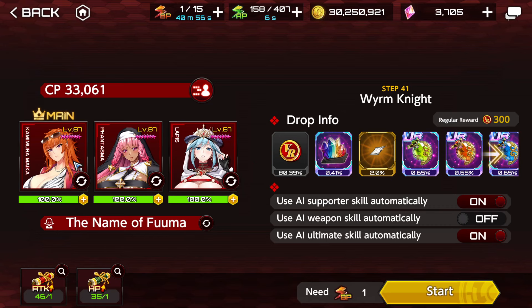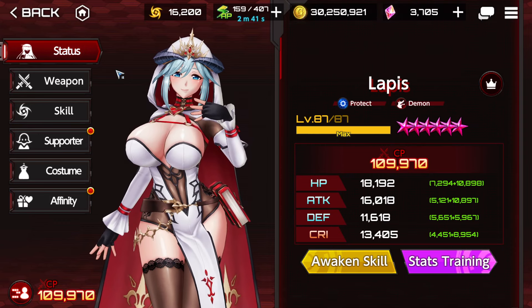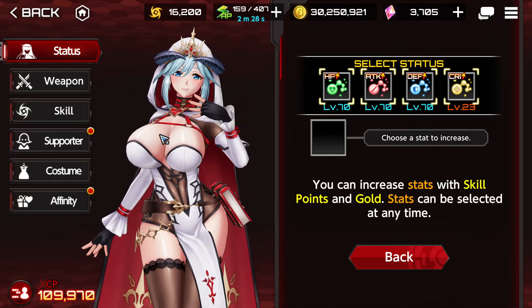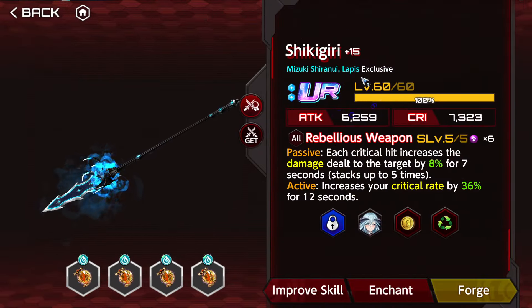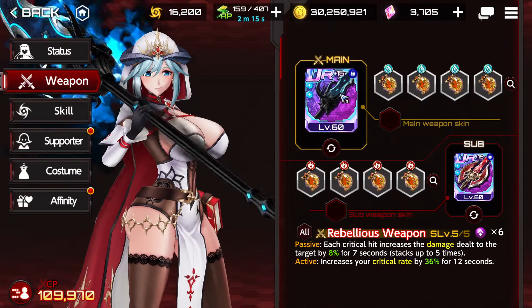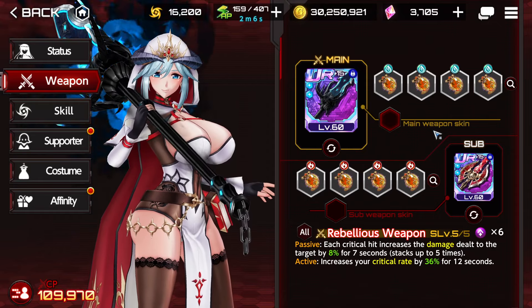The composition is going to be Lapis, Phantasma, and Maika. Maika you can substitute for your favorite ranged attacker. We're fighting against Wyrm Knight, so you do want a ranged attacker. Lapis is level 87. Do try to get Lapis, Azeroth, Emily, Shisui, and Phantasma to level 87 — those characters are very, very important. Her stats are almost maxed out from stat training. I'm using a gacha weapon, and I'm not going to crit because I'm not using limited equipment, so consider it a beat stick — all my weapons are going to be treated as beat sticks.